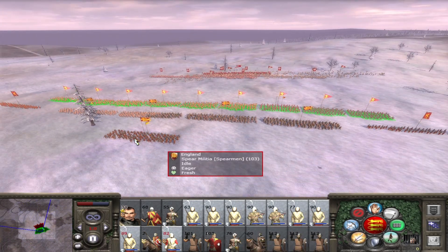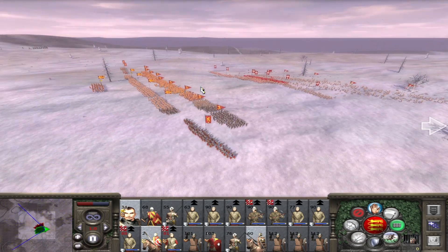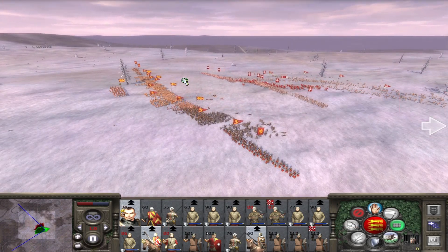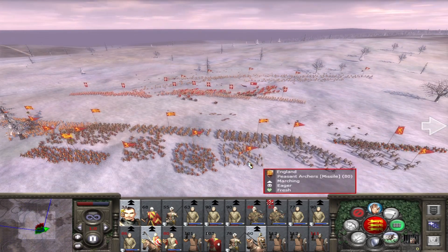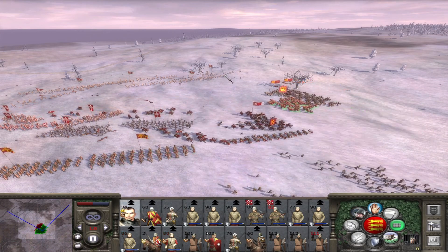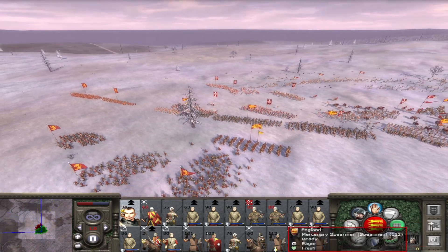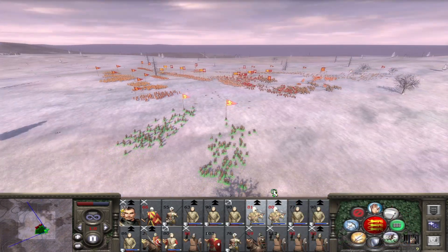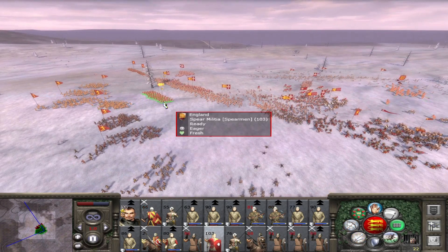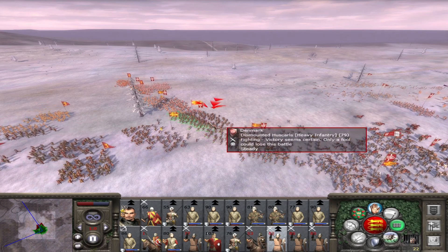It looks as though they are going for the other flank, which is probably beneficial to us. The cavalry's coming in — they've left quite a large opening. They're going for the left flank primarily. The cavalry's coming in and hopefully we can kill the commander. The commander's here — charge into them, surround that commander. One unit's already broken. Spearmen, charge into them as well.